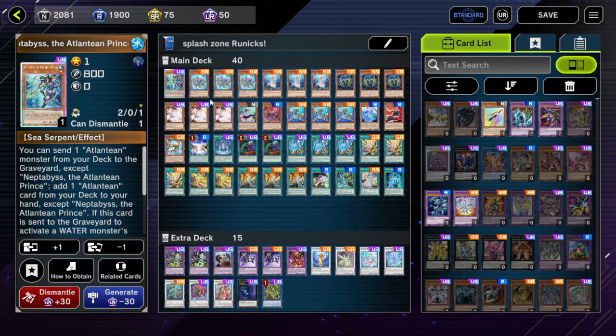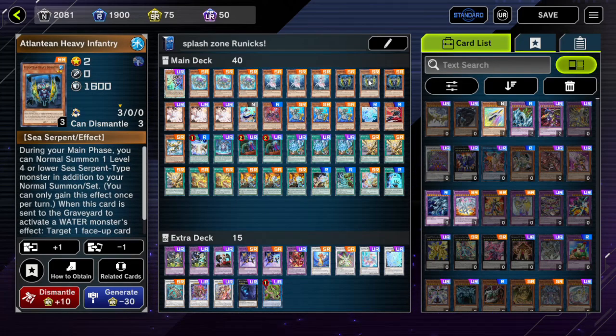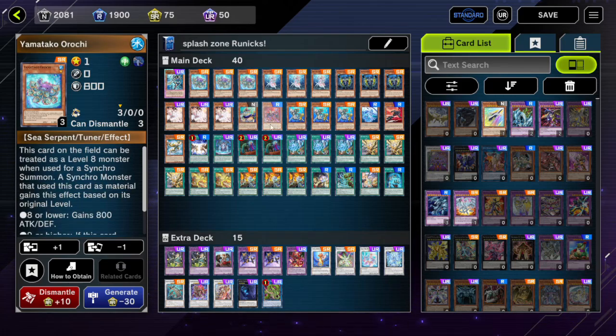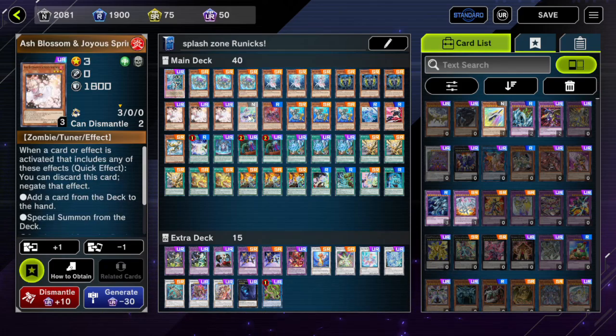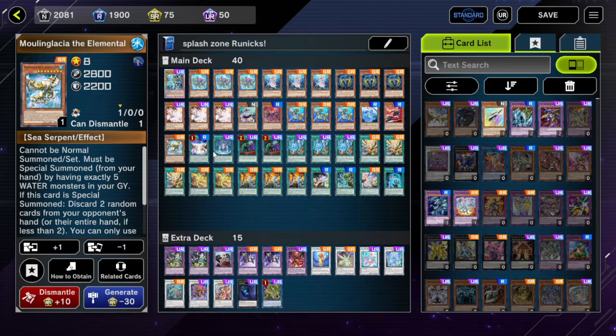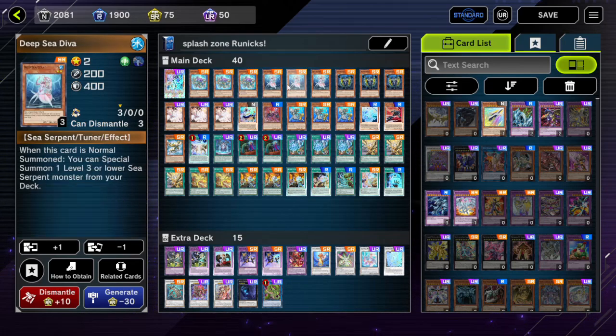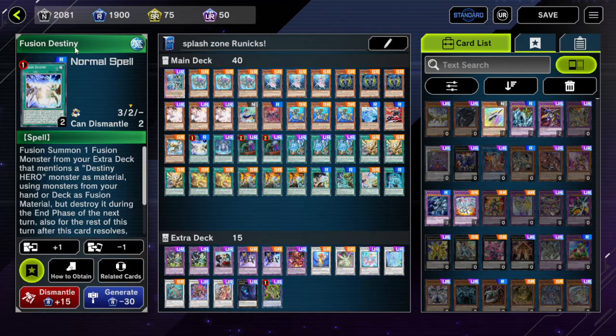We've got one copy of Prince — I wasn't sure whether to include more, but the deck list is getting pretty clogged up and Prince is generally the weakest normal summon the deck has. You generally want to be summoning Deep Sea Diva first. So one Prince, triple Orochi, triple Diva, triple Heavy Infantry. Heavy Infantry plus Yamato is just normal summon into a level 10 synchro, which is pretty cool and quite strong. Triple Ash, one Deep Sea Minstrel, triple Dragoons, one Lapis Dragon, one Dasher, one Moulin Glacier.